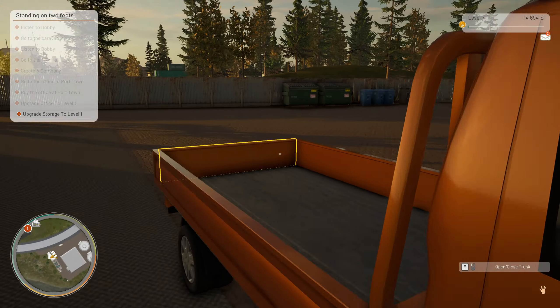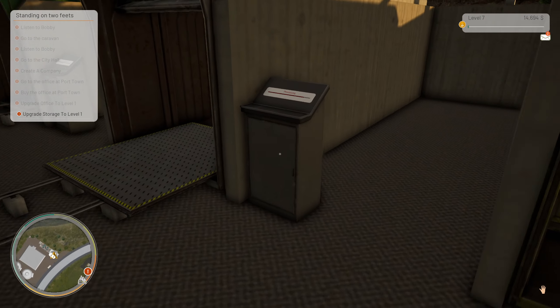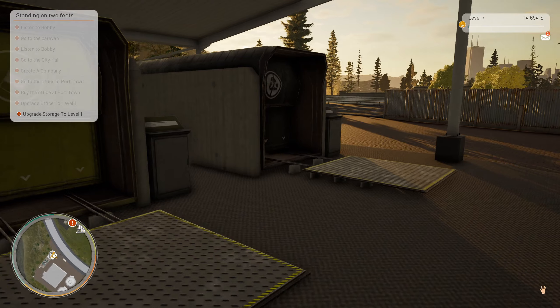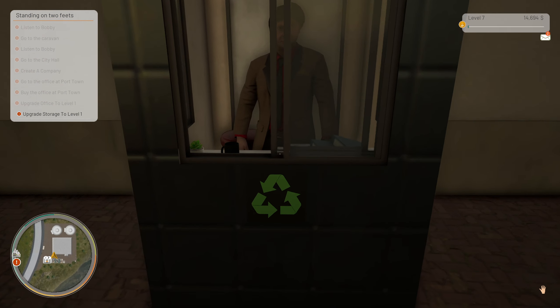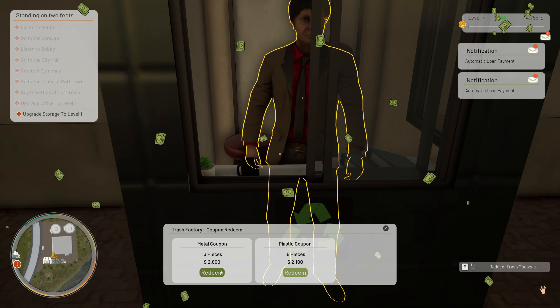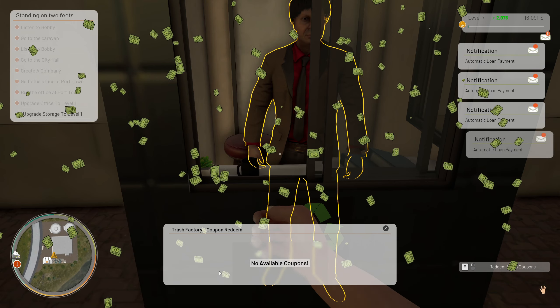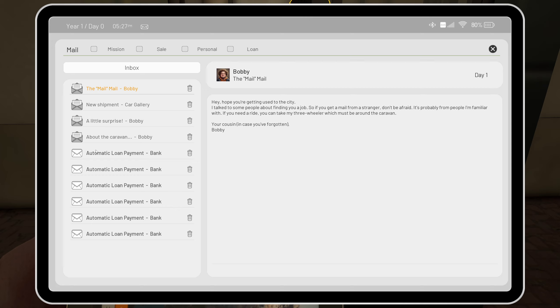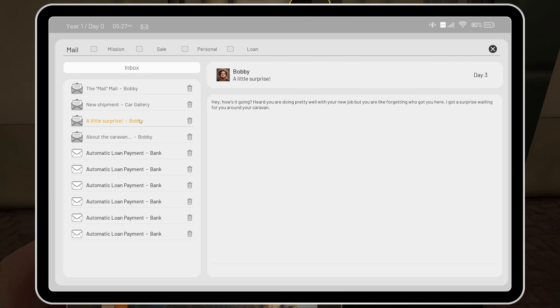We have plastic bottles and cans sorted. We got $880, $1,200, $2,600, $2,100 — that's a lot of money. Automatic loan payment — they just took money out of our account. From your $7,500 in recent earnings, they took money off. That's hilarious — they automatically take money off. At least our loans are being paid.